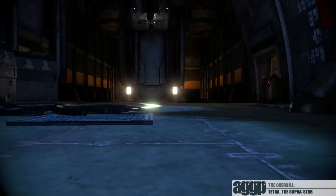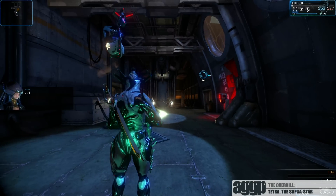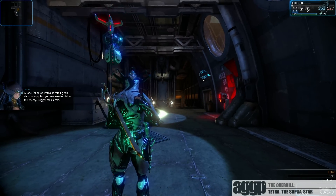Hey, what's up you guys, this is Rob from A Gay Guy Plays, and today on the Overkill we're going to use 6 Forma to turn the Tetra from a super wannabe into a superstar.